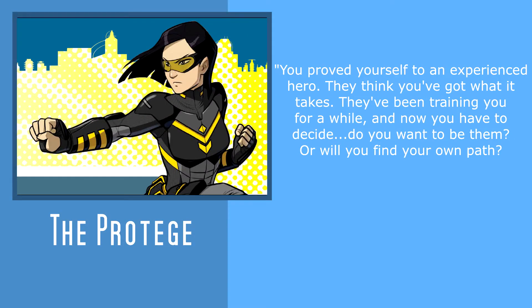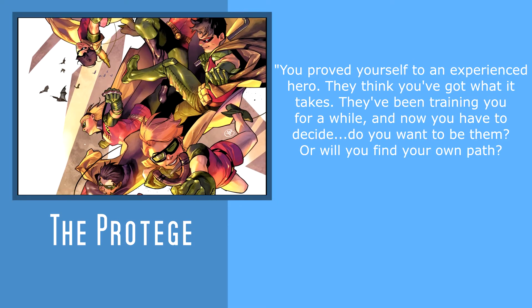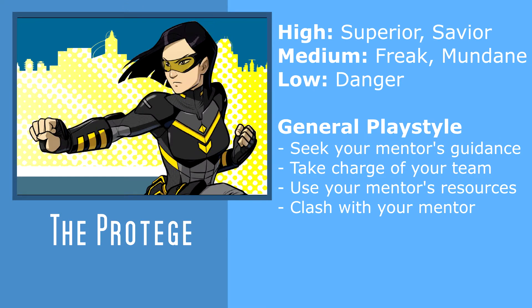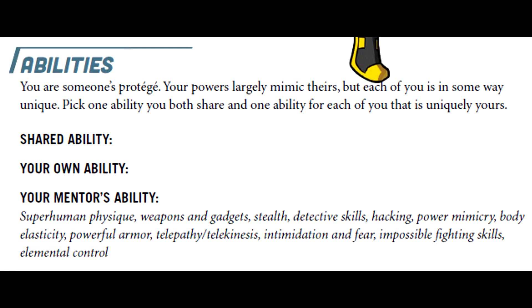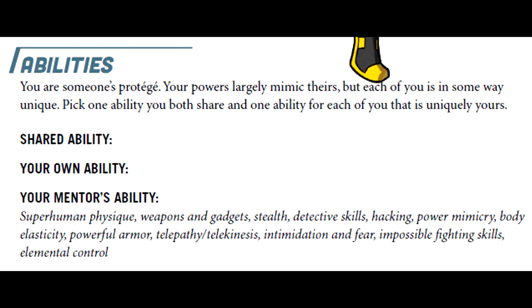The Protégé is inspired by the relationship between superhero mentor and student, such as Batman and the various Robins. Its central themes focus on the student struggling with whether they are to follow in their mentor's footprints completely, or to try and go their own path. You can see this in the various mechanics spread throughout the playbook, such as the mentor and protégé having one shared ability but otherwise different abilities. Most important, however, is the mentor's embodiment and rejection of two different labels, representing a potential clash in philosophy of heroism between the mentor and protégé.